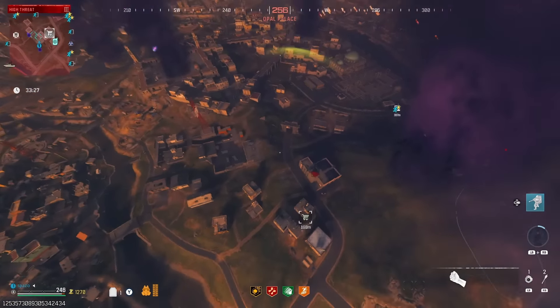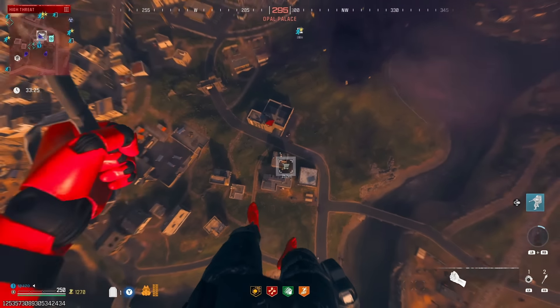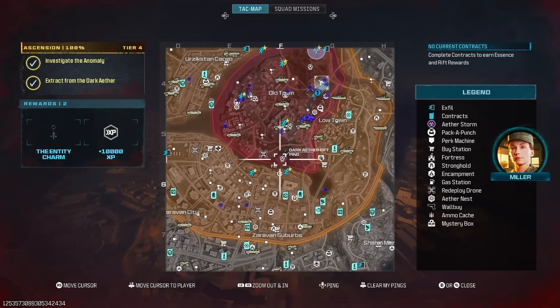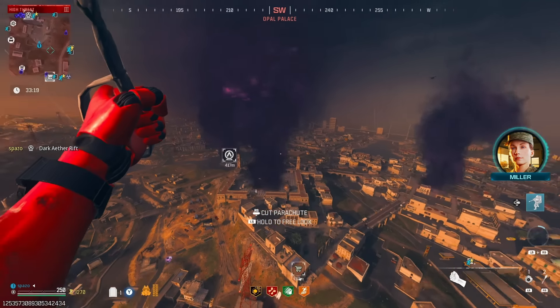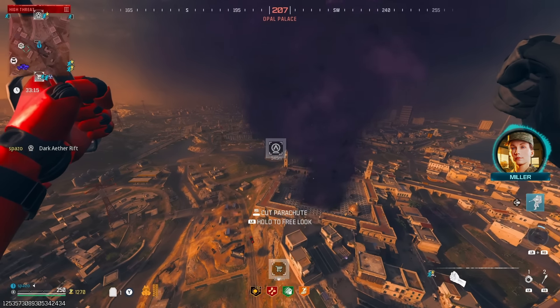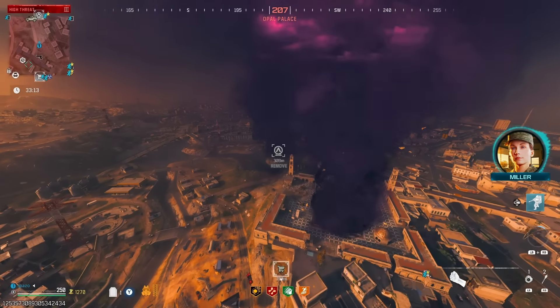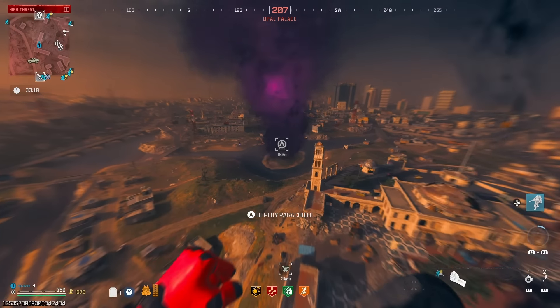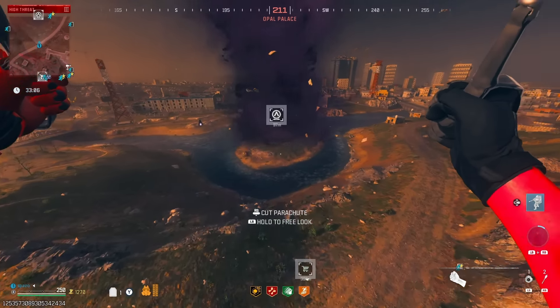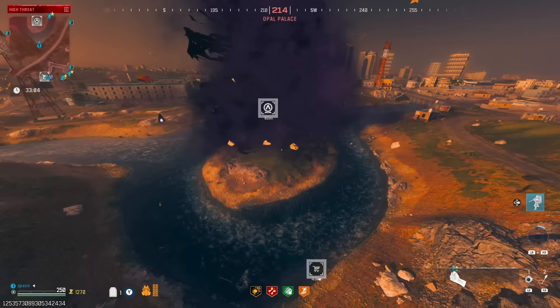Oh my gosh, no way — their bounty just spawned in right where we were! All right, we're gonna go to this dark ether instead. It should be pretty easy, really shouldn't be too bad. I'm pretty sure I brought in an elder sigil. We're gonna go to this dark ether so I will see you guys when we get there — let's do this.